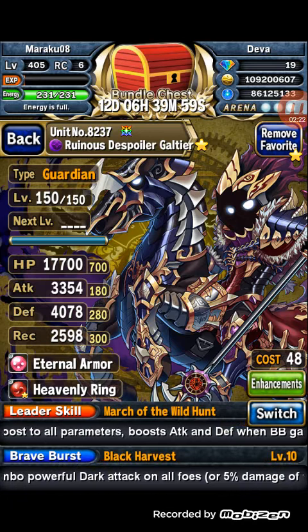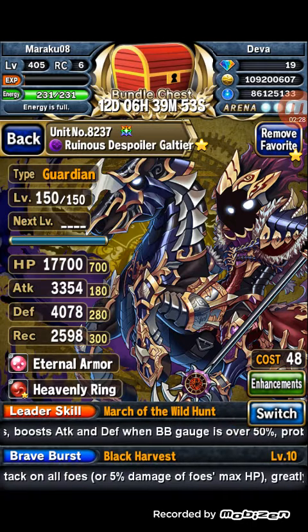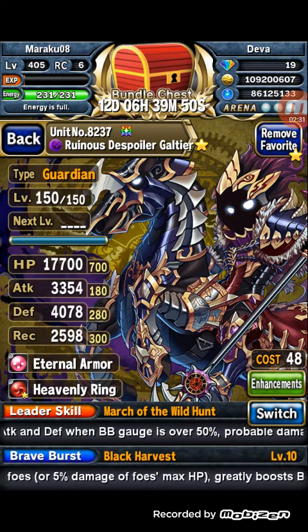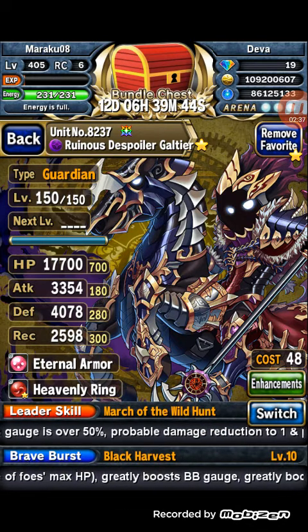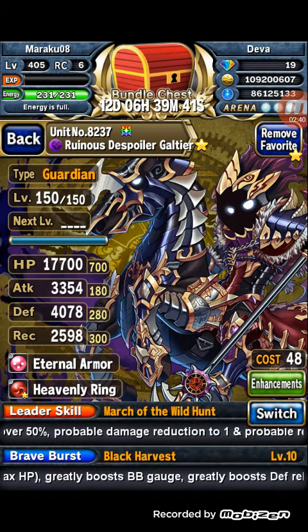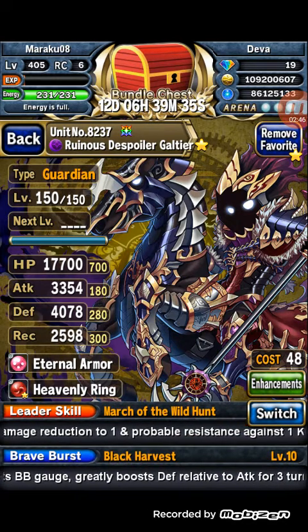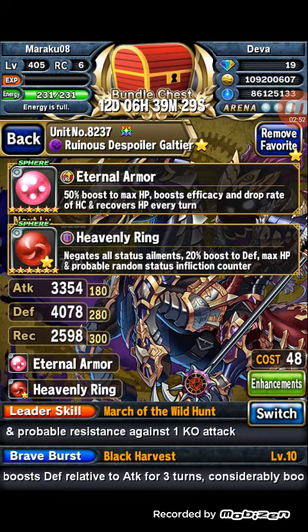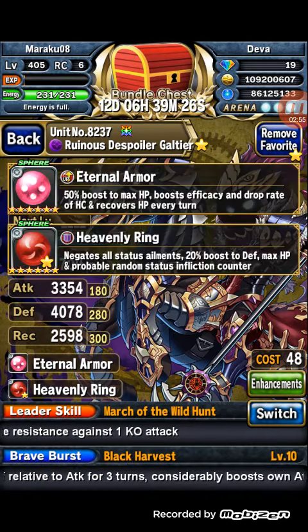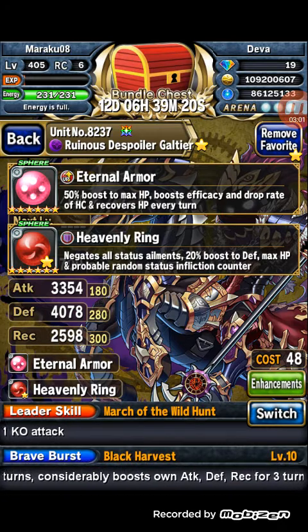I'm going to make this video quick. His Omni name is Ruinous to Spoil Galtir and he has great Omni stats. My Galtir has 17K HP, 3,000 attack, 4,000 defense, and 2,500 REC. That's with the Eternal Armor sphere which gives 50% boost max HP with efficacy, drop rate boost, and recovers HP every turn, and also Heavenly Ring which gives 30% boost max HP.